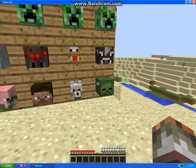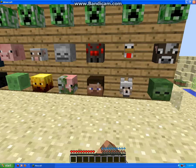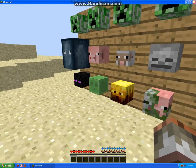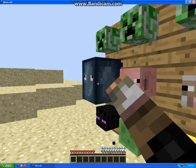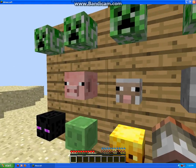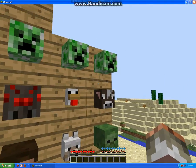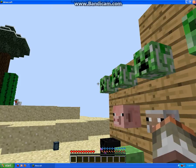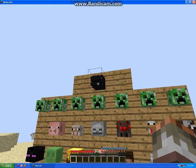Some of them actually make sounds when you hold them. There's also one that doesn't make a sound. Get away — no one likes squids! Then there's a piggy, a sheep, skeleton, spider, chicken, cow, creepers, and last but not least the ender dragon, which sadly doesn't make any sounds.